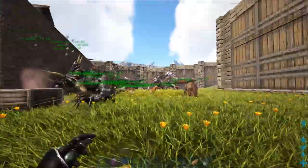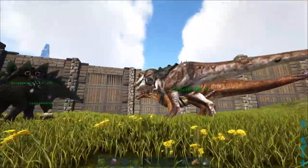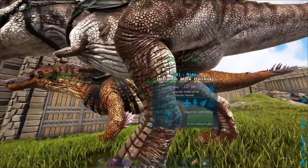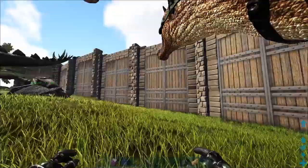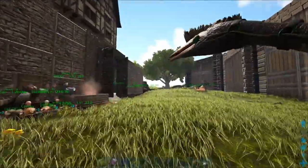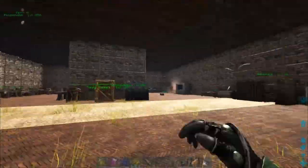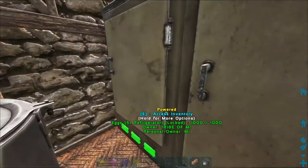Today I wanted to take out our thylacoleo and look for either a 150 Rex, a male, because this is a female, or a female 150 spino to tame up so we can get into breeding. So let me just grab my trank darts, narcotics, and all the other stuff that I'm going to need.